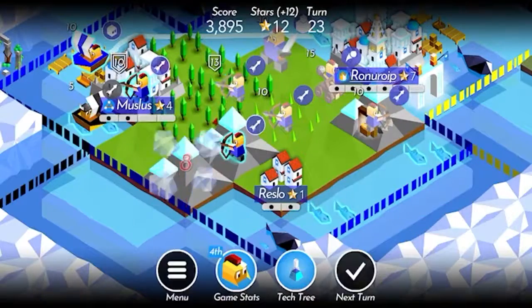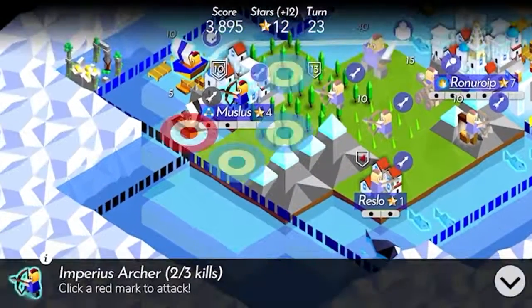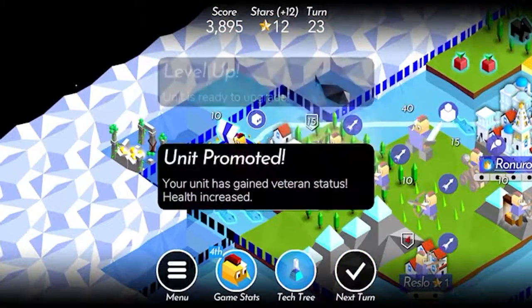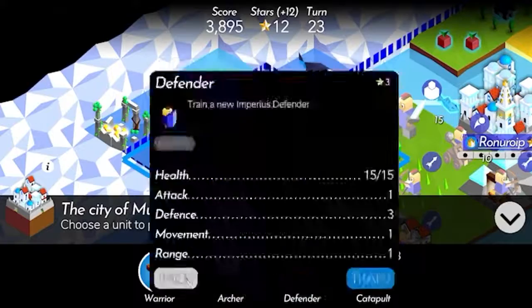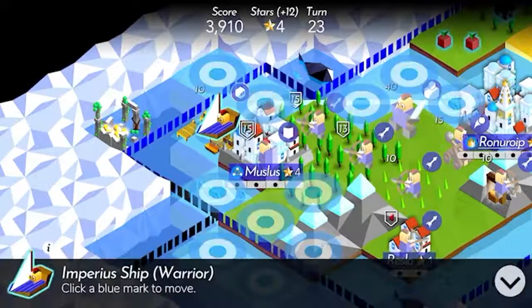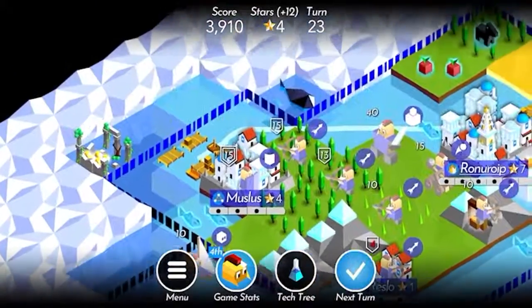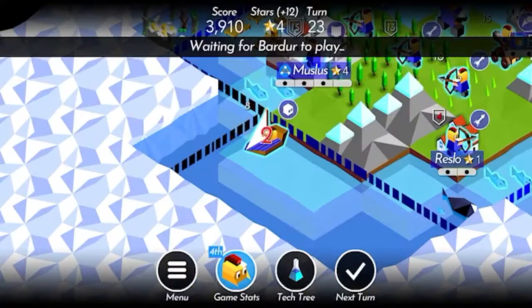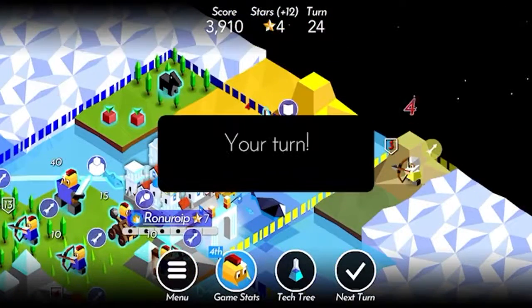I'm gonna move some archers out of the way to attack that. We can upgrade and promote him. We'll just sort of move around a little bit. It doesn't look like we can actually go on the ocean yet — I guess we still haven't researched navigation.